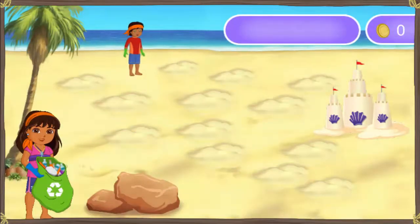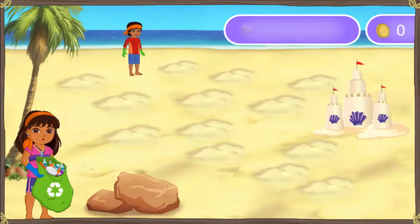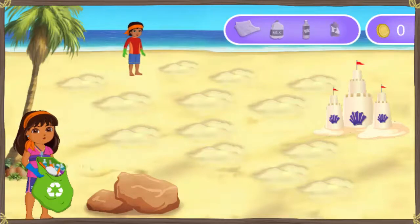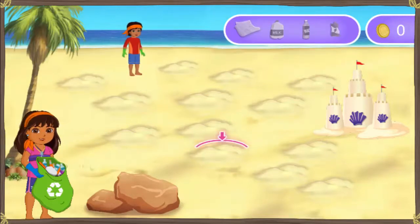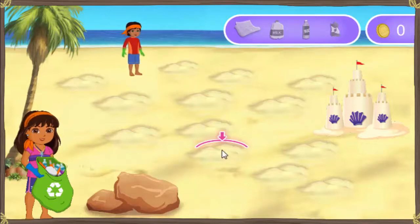Let's look for things buried in the sand to see if we can recycle them. We can recycle things like newspaper, bottles, and cans so that they can be used again. To see what's under a mound of sand like this one, click it three times. Go ahead and try it now!